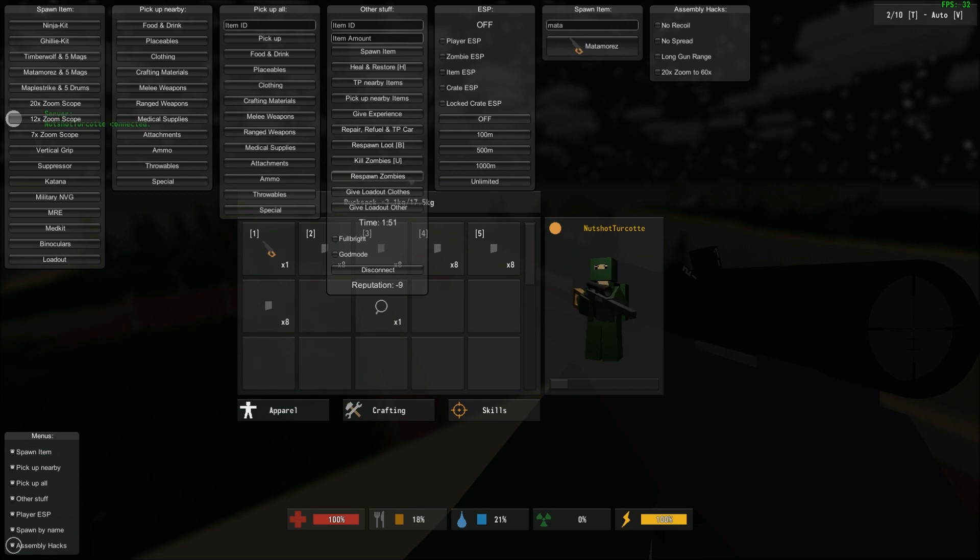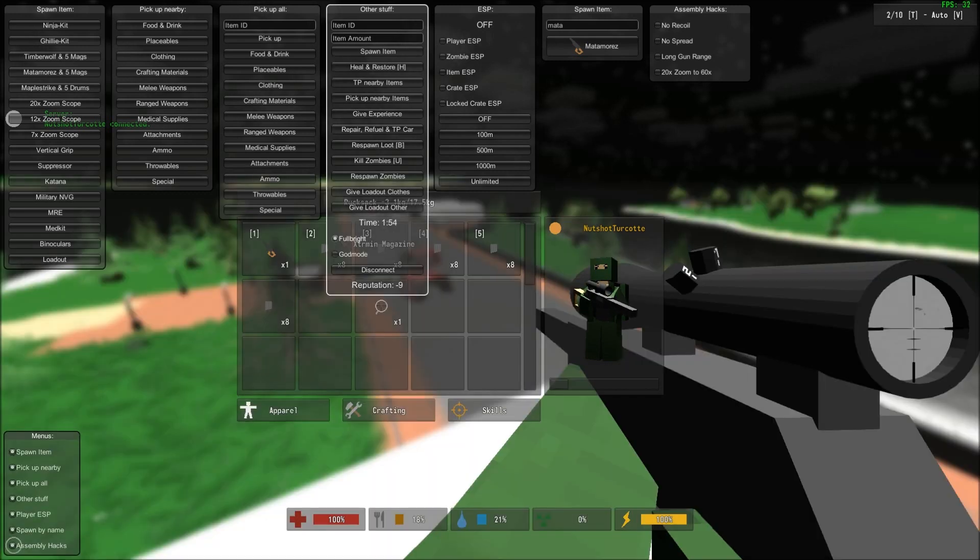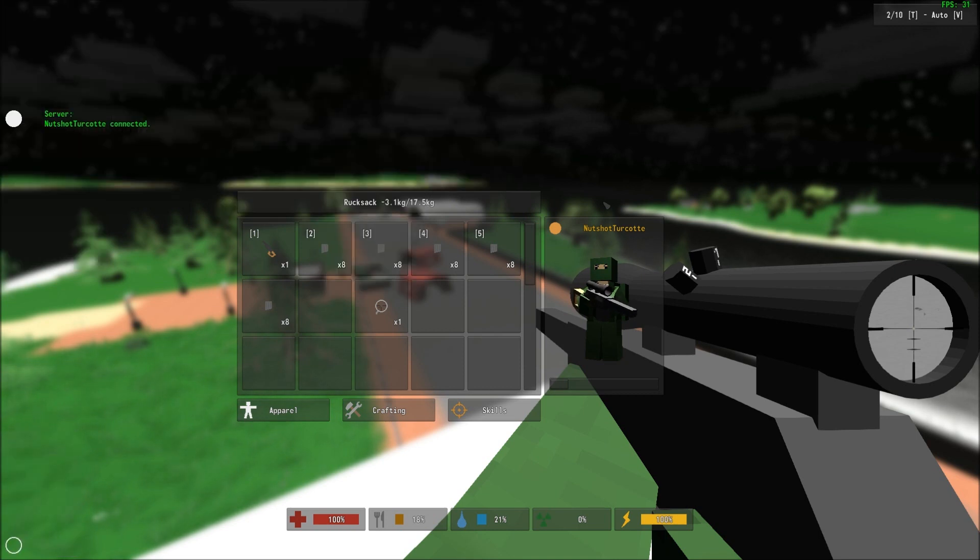Respawn loot, kill zombies, respawn zombies. Give loadout clothes, give loadout other. Full bright mode, which goes from night to day in just a second, so you can see.